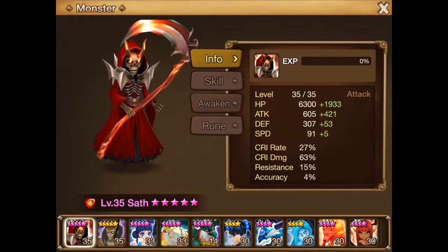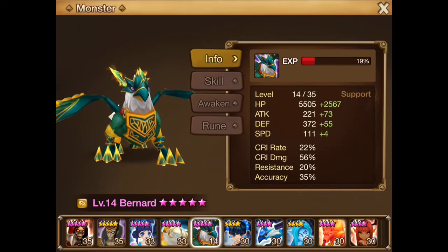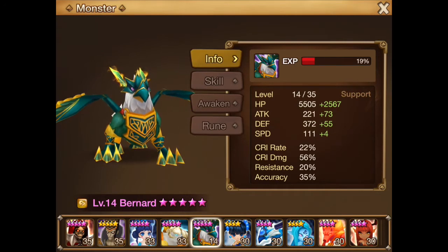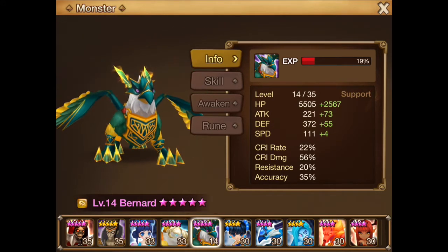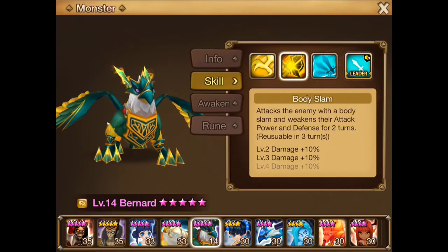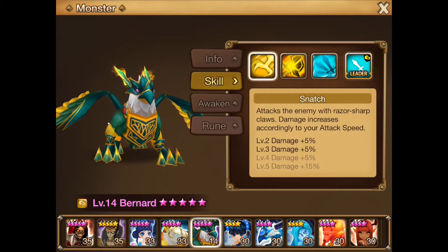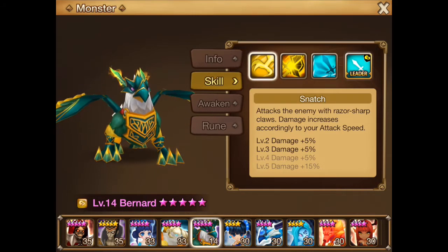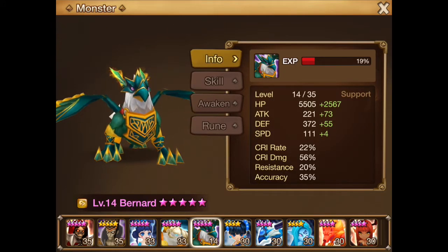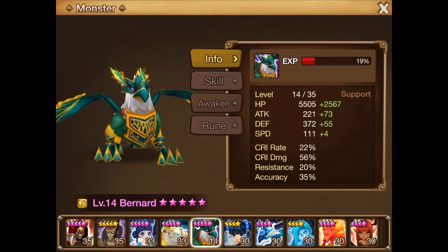Now if it's a support monster — let's take Bernard as an example. His main usage is to give the defense break and of course the attack bar buff and the speed buff with his tailwind skill and his body slam. His snatch can also do a little damage. But he doesn't benefit a whole lot from being 6-star. He will of course have a little more survivability with more hit points and defense, but other than that there's not really any reason to 6-star him.